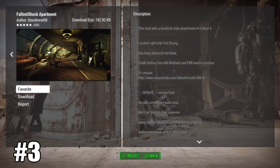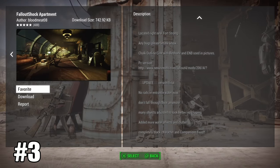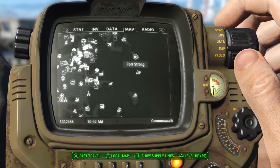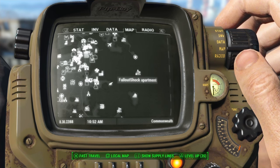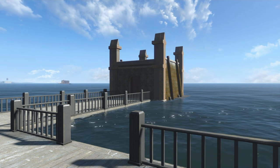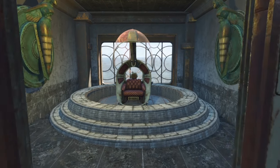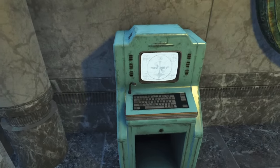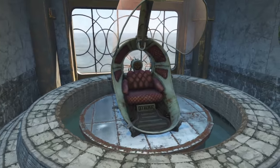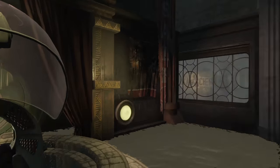Next up we have Fallout Shock Apartment, and again this is just a great mod — I couldn't put any of these in order because they all have different themes. To get to this mod, you'll see a new marker right next to Fort Strong. You can fast travel there and it will bring you to a tiny building.